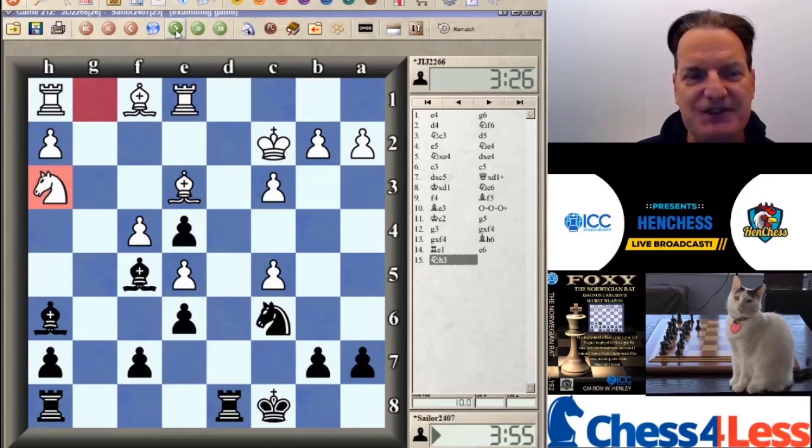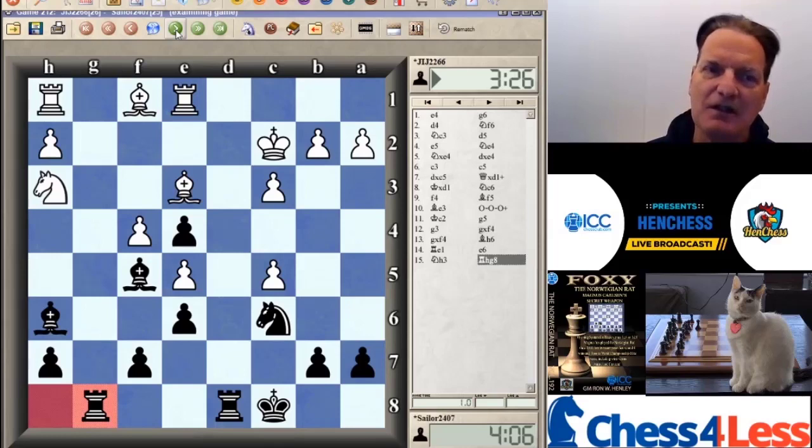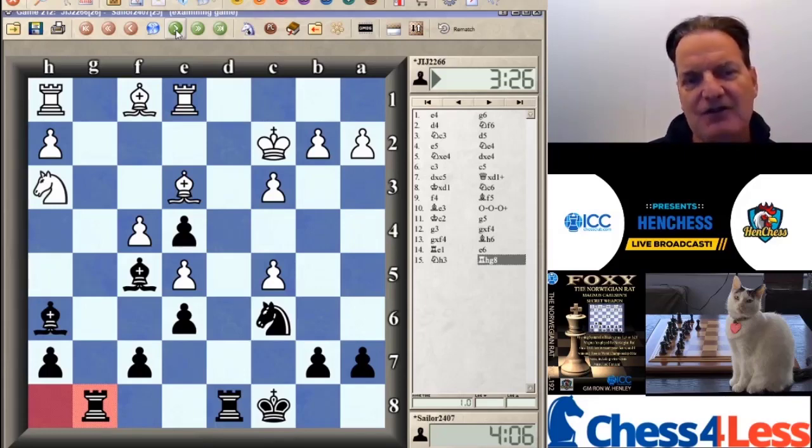Knight to H3, Rook to G8 — rooks belong on open files. White has the extra pawn and the 4-2 queenside majority. Black has the extra pawn on E4 but is a pawn down overall. That is a passed pawn, but it is also a target. But black also has full development and two rooks on the two open files. There's definitely this tradeoff in chess between time, material, development, and king safety.